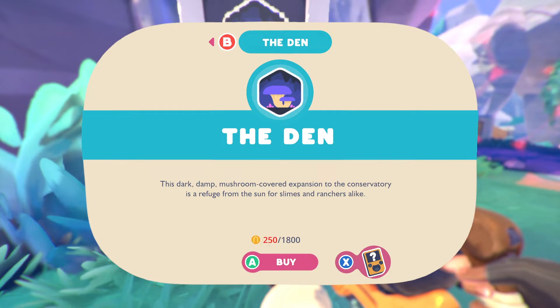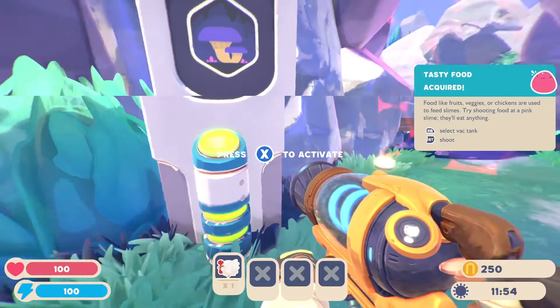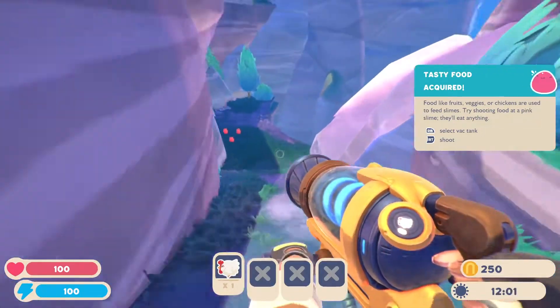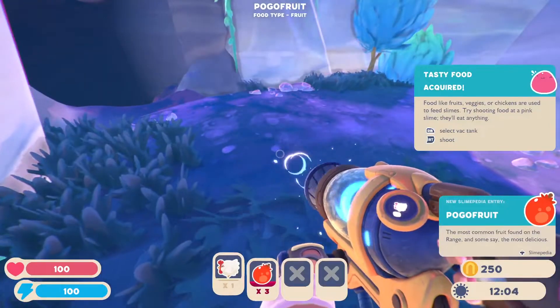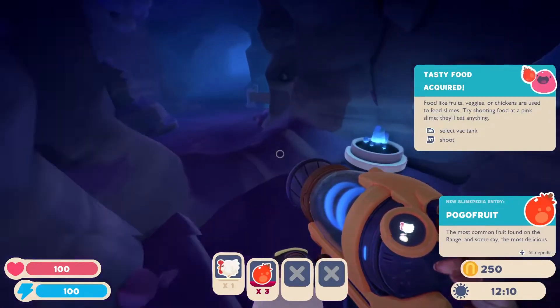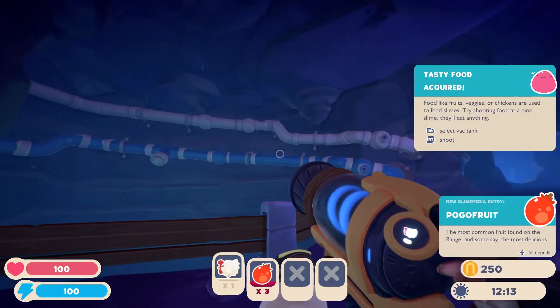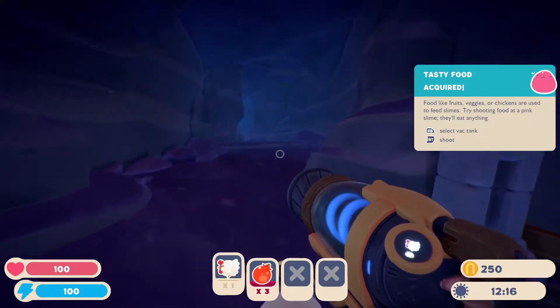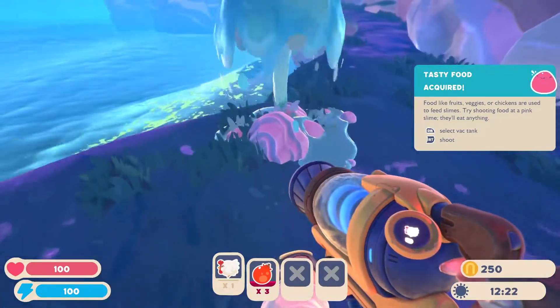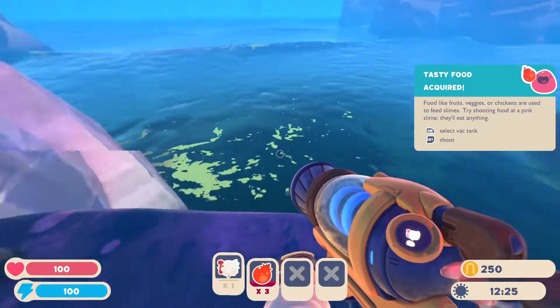Okay, so we have a new area. This dark, damp, mushroom-covered expansion to the conservatory is a refuge from the sun for slimes and ranchers alike. Interesting. So that might be, like, the cave area. What is down here? Pogo fruit. We got pipes down here? What the hell? A little water spout. An upgrade is needed to harvest this.